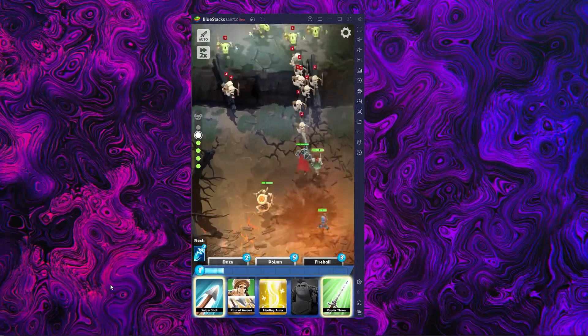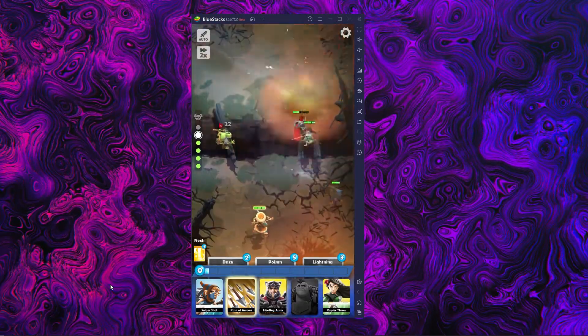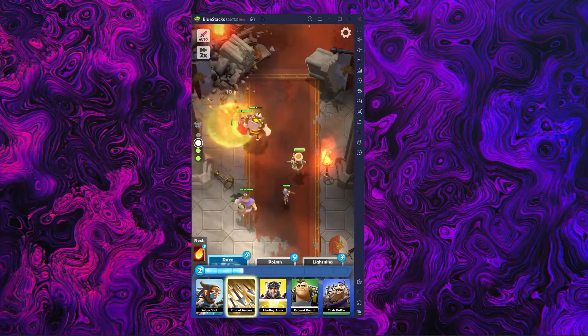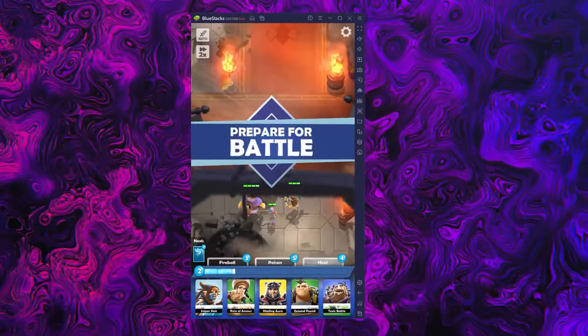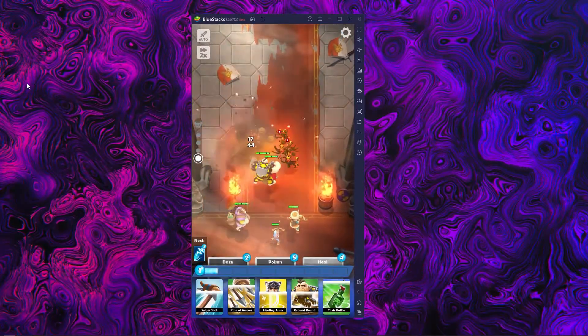Darkfire Heroes is a mobile action RPG in which you take control of a squad of heroes and make your way through levels filled with enemies and hazards. The combat is mostly automatic, with your characters attacking by themselves, but you can still choose to unleash special skills as well as use special cards at the right moment to turn the tide of the battle in your favor. Alternatively, you can activate the auto battle and watch as your fight wipes the floor with the enemy.